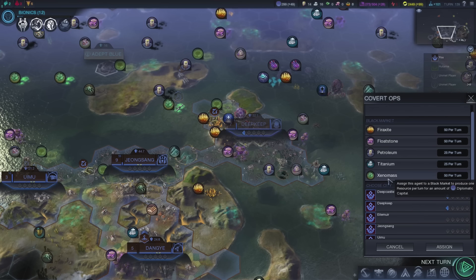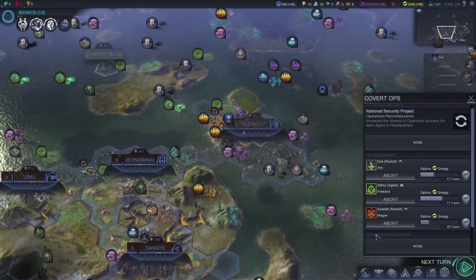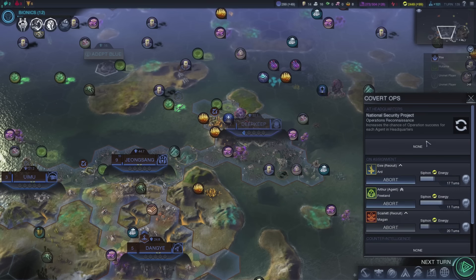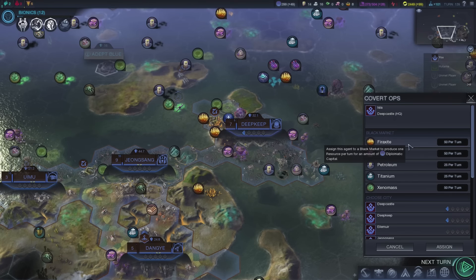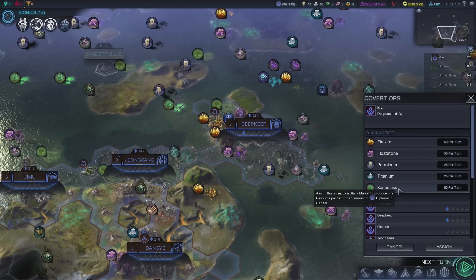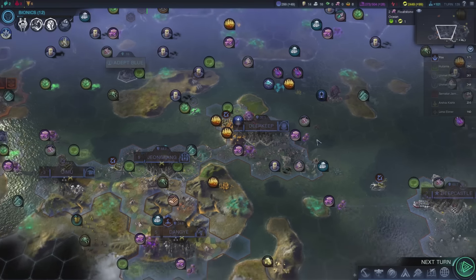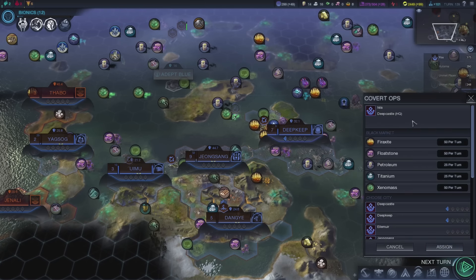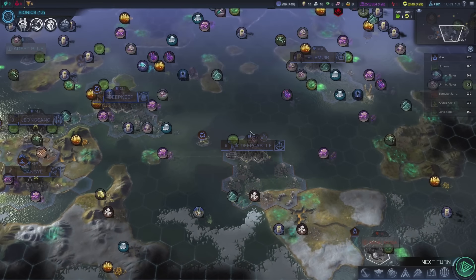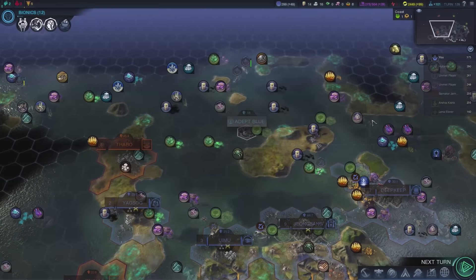I could send one of my agents out and he could try to produce one resource per turn. Let's check this out. So, assign this agent to a black market to produce one resource per turn for an amount of diplomatic capital. So I would actually use 50 of my diplomatic capital to get some resources. They did offer us a new thing to do with spies. I'm not too certain how good this is, but when I do get a need for certain resources, I'll definitely want to check it out.